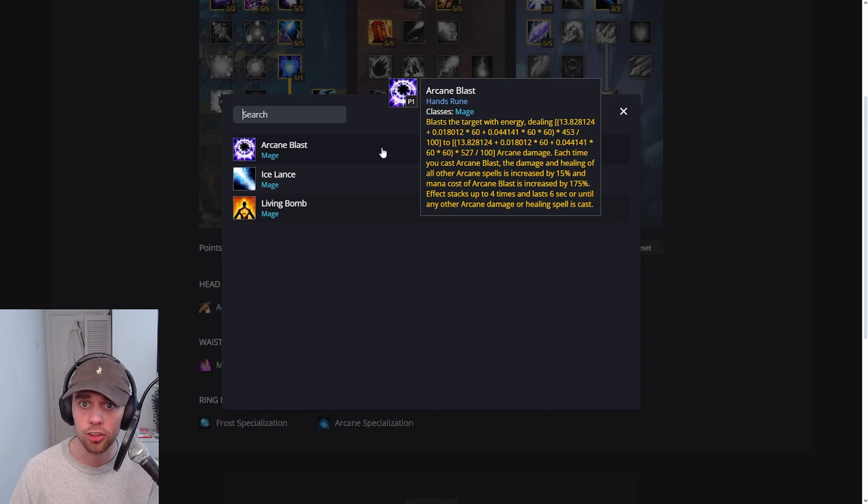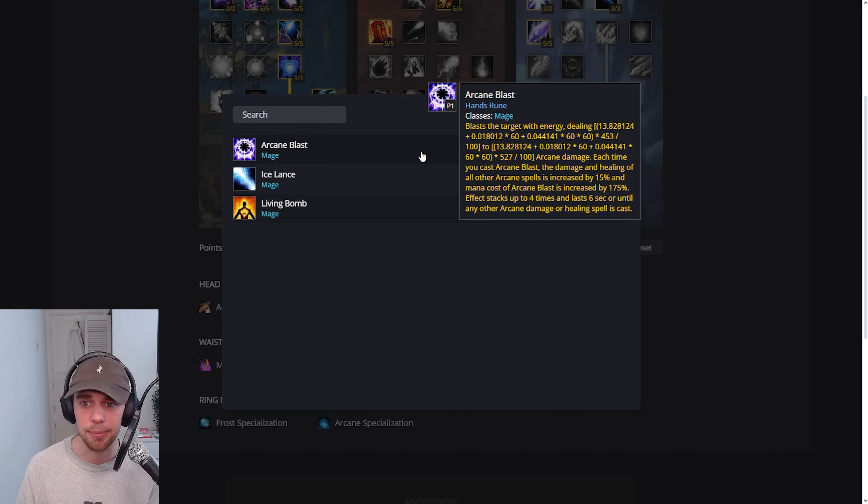In the hand, we're going for Arcane Blast, a fantastic AoE spell. It blasts a target with energy dealing damage, and each time you cast Arcane Blast, the damage and healing of other Arcane spells is increased by 15%. The mana cost of Arcane Blast specifically is massively increased, and this can stack up to 4 times or last 6 seconds, or until any other Arcane damage or healing spell is cast. So you can use Arcane Blast multiple times, massively increasing the damage of your other spells, then go into a massive Arcane spell to deal huge damage.